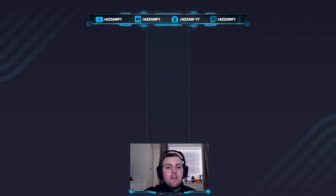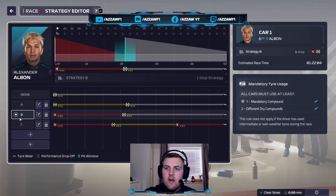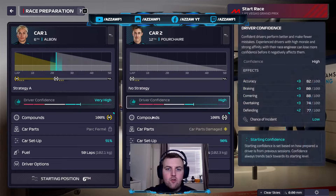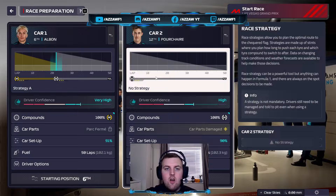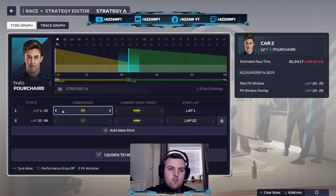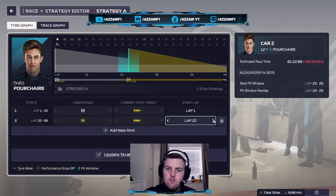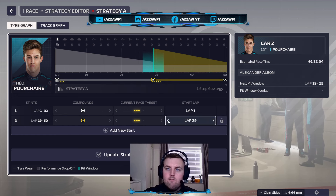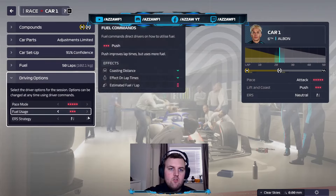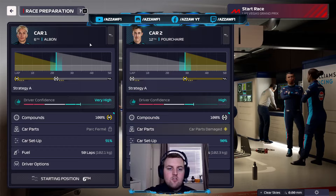Luckily, only a five-place penalty for Albon because of what he took. It's looking like a one-stop race. I don't like that soft tyre so I'm going to go medium to hards. For the other car — struggling with the engine — I'm going to go on to the hards. I think the mediums will stretch that out nicely. So both drivers go hard-mediums and medium-hards. No point doing softs — it's just going to go to a two-stop basically if we do that. Let's get this show on the road.